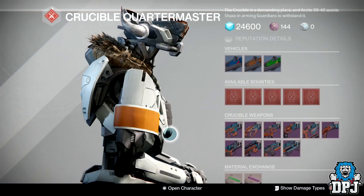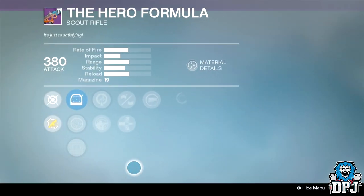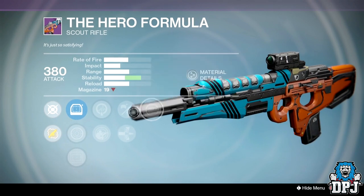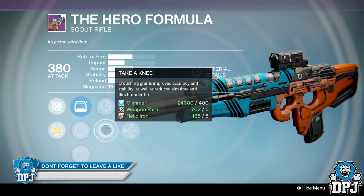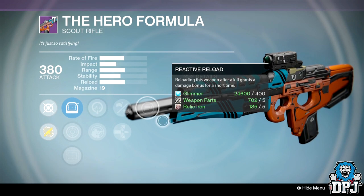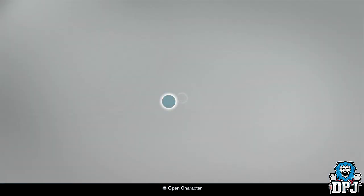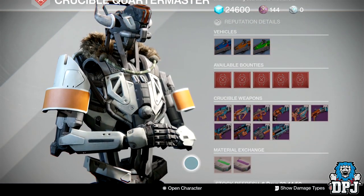Save your marks. The Hero Formula this week with the Crucible Quartermaster isn't too bad — we've got Life Support, Brace Frame, and Reactive Reload, plus Taken which a lot of people rave about. But to be honest I've got this with a perfect roll and it just doesn't feel right to me. It's a fast-firing Scout Rifle as you can tell by the red fire impact, but it still just does not feel right.